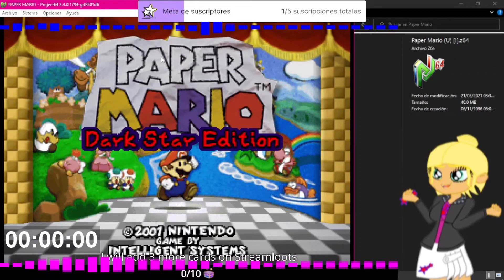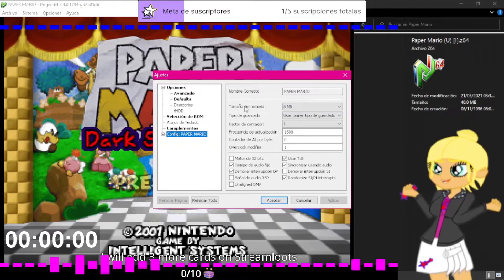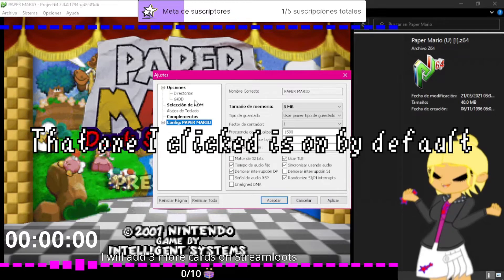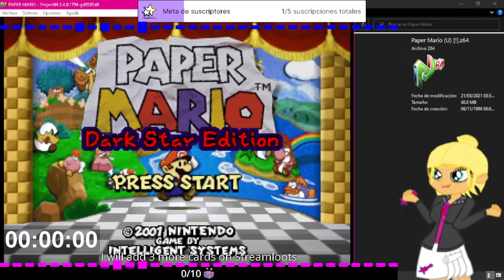This time I have Paper Mario Dark Star Edition. If the game doesn't run for you, you'll need to set the memory size to 8 megabytes. It should be 4 by default, but change it to 8, that should work. If for some reason it doesn't appear, uncheck 'hide advanced options'. Make sure to set the memory size to 8 megabytes and to have the graphics plugin.